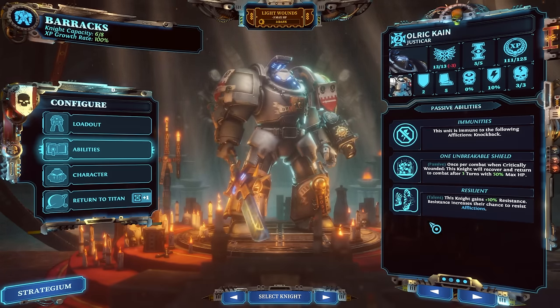Another honorable mention is the Medicae Servo Skull. This is one of the strongest war gear items in the game because it gives you a long range to heal another gray knight, it purifies them removing conditions like plague, and it's immune to autos and ignores cover, so you can target almost anyone within 10 range. But the biggest thing that makes it so strong: it only uses ammunition, meaning it doesn't cost an action point to use. So you can use it during your turn, heal one of your gray knights, and still continue doing whatever you were going to do.